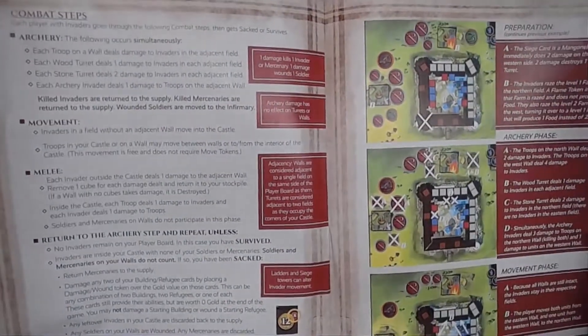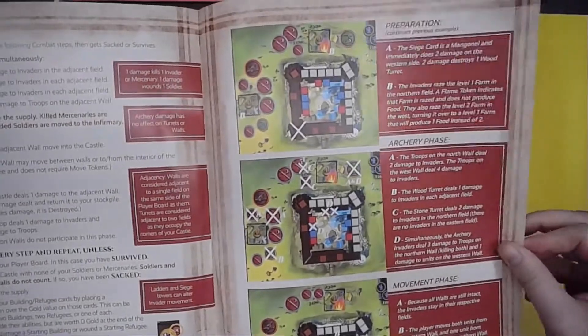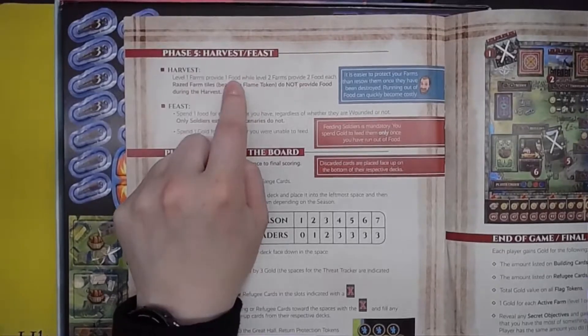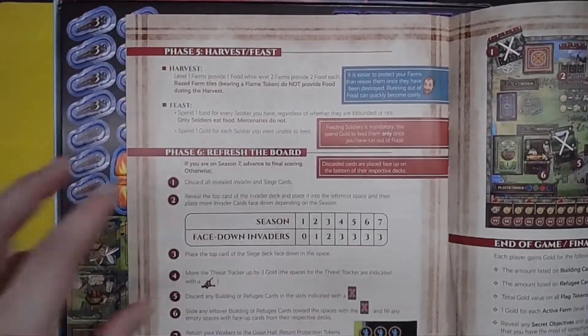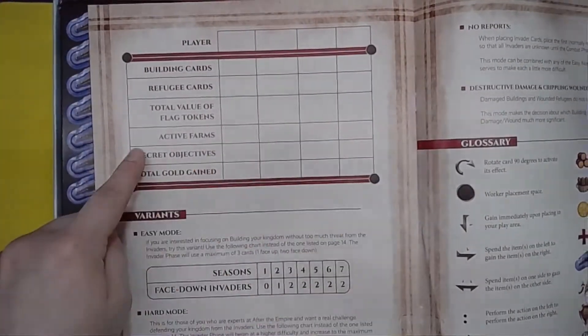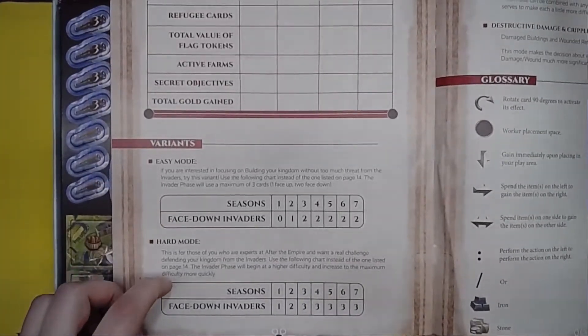It's going to give you setup, playing a season, the phases of combat and how they work, different combat scenarios, and the steps of combat — preparation, archery, movement phase, melee phase, another archery phase, movement phase, melee phase again, and then harvesting and feasting where worker placement comes in, refreshing the board, advancing the season track, and ending the game. Final scoring is on the back of the book.